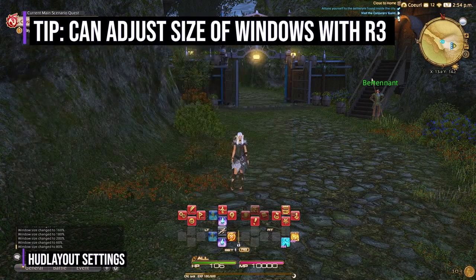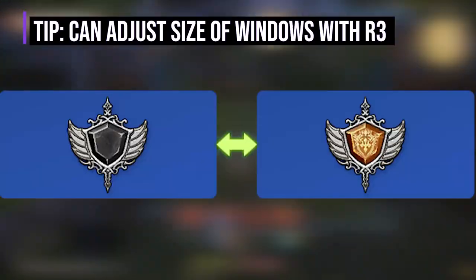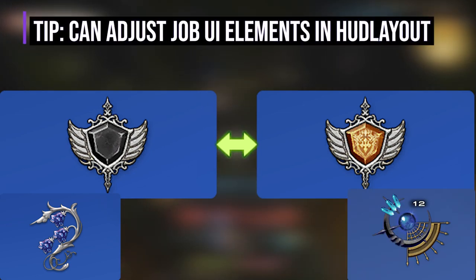There are also key binds to adjust with your keyboard if you're playing on mouse and keyboard. My very last tip is that once you unlock job-specific elements like tank stance or healer or DPS job specifics, you can adjust these also in HUD layout.